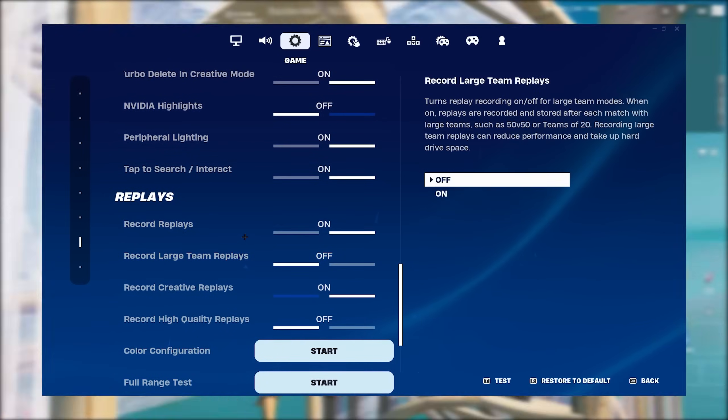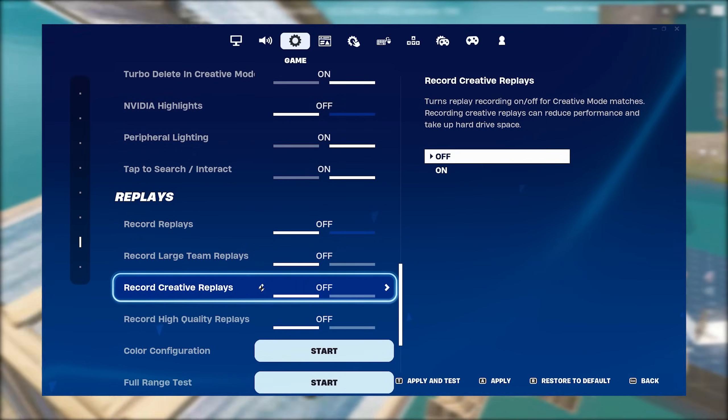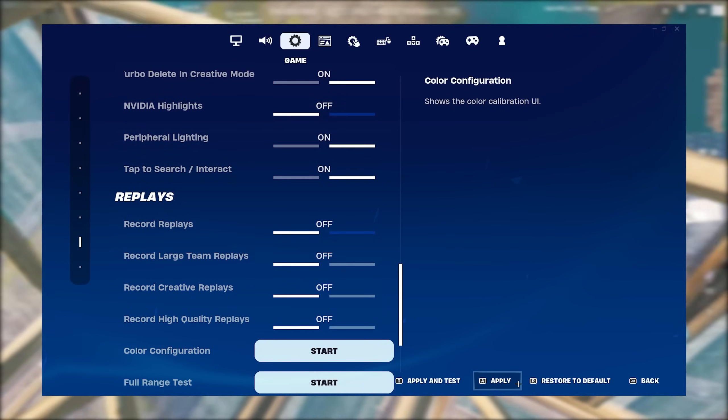For console players, the only real options you have in the Fortnite settings are to disable motion blur and disable replays. Although those are only two settings, they both have a great impact on your performance in game.